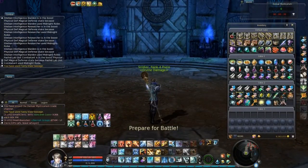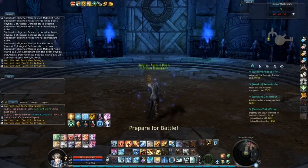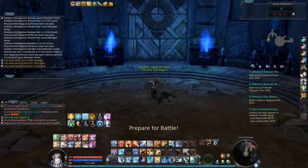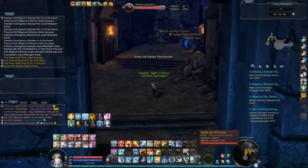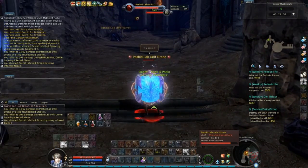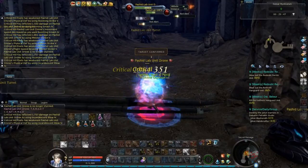Once you are inside, you have time to use some food, some drink, some scrolls, anything you like, and get ready for the battle. Let's go through and I'll show you every chest and where they are located. The first thing you have to do is to kill those blue drones, because they spawn adds and those adds are quite strong, so kill them quickly.